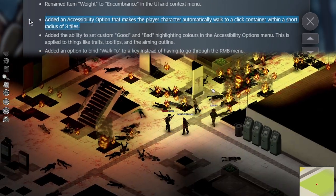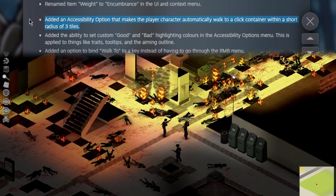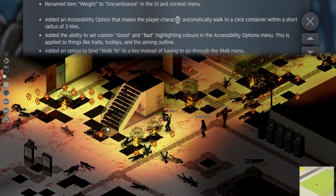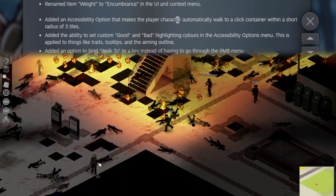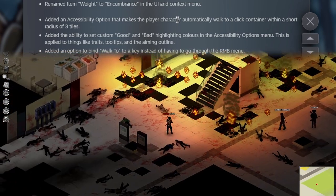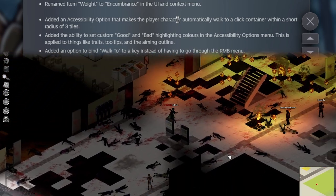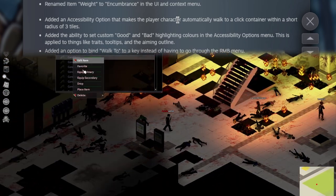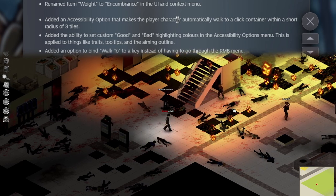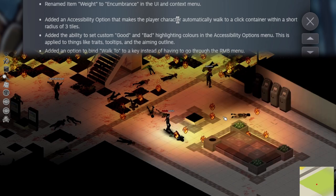I said earlier that a new update would negate the need for a mod — I think this actually does. There's an accessibility option that makes the player character automatically walk to a clicked container within a short radius of three tiles. It might negate the need for a mod, maybe — because with that mod you can do a lot more, like close windows, open doors, et cetera. But this is a start, and I think that will eventually just be part of the base game for people who want it, which is great.